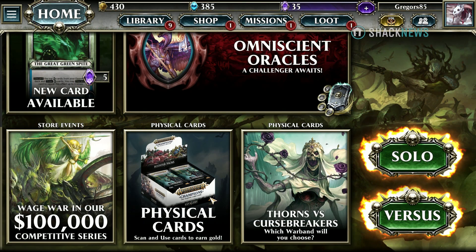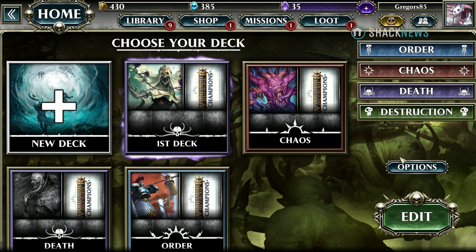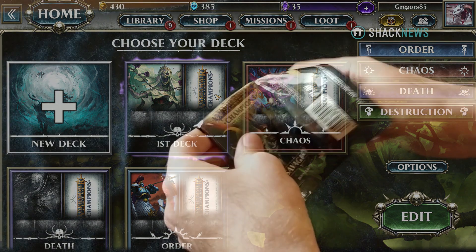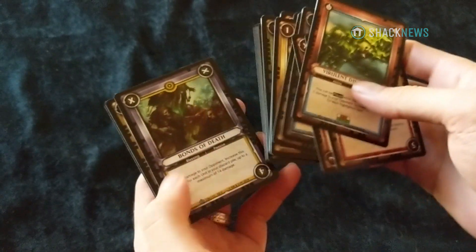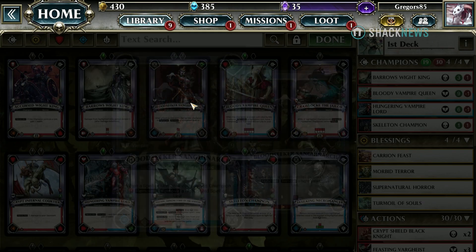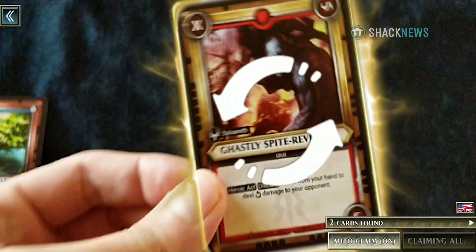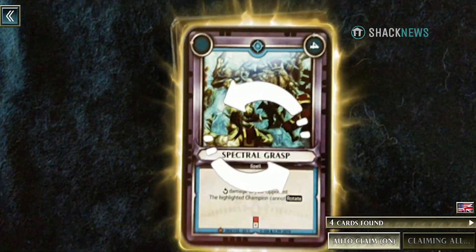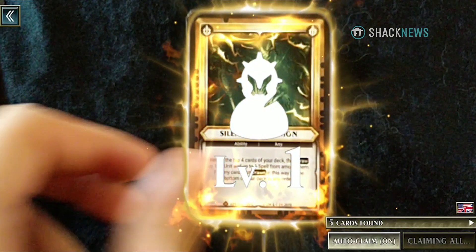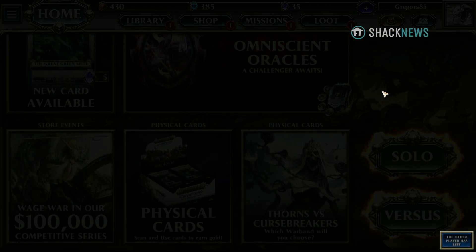Warhammer Age of Sigmar Champions also features a fully digital version, free to download on Android, iOS, Steam, and Nintendo Switch. This digital game is identical to the physical version in every way. There's great innovative integration with the physical card game itself. In Pokémon TCG, you get a QR code to scan from a physical pack that nets you a digital booster pack. Champions does one better — instead of giving you a random pack via a QR code, each card itself has a unique digital code along the borders, giving you that exact card. If you scan cards you already have, or even your friends' cards, it unlocks additional in-game rewards like digital packs, avatar picks, or more in-game currency.